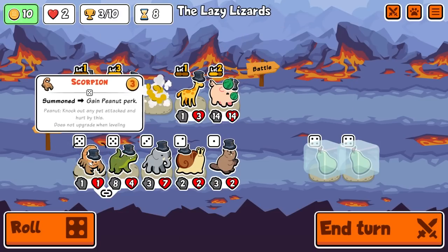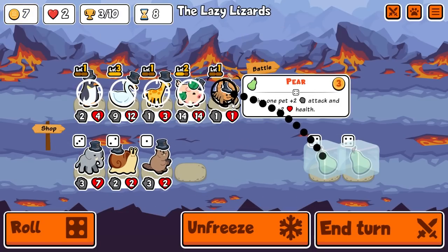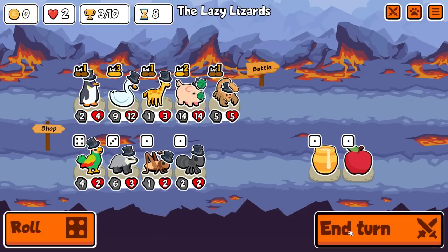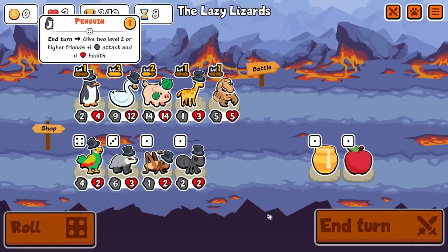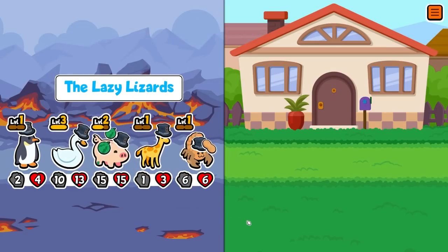And we get the scorpion as well, which is huge. We're gonna bring the scorpion in. I want to give this scorpion 20 attack — that's the plan. So we will be swapping out penguin for monkey at some point.